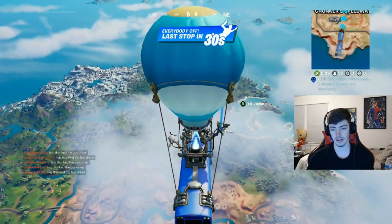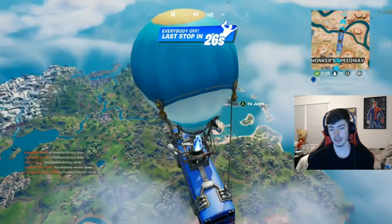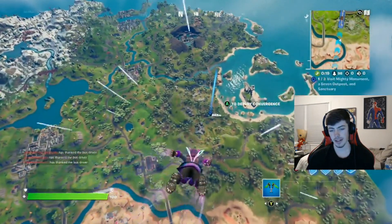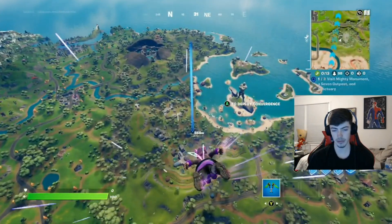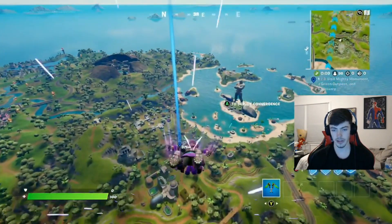You can do this all in one play session as long as you have decent luck. You're gonna go to the mountain right there, and then there's the island right behind it — that's one of the outposts as well. We're gonna land at Sanctuary where that dot is, and once we land there I'm gonna land in between them.